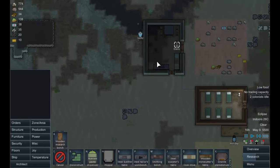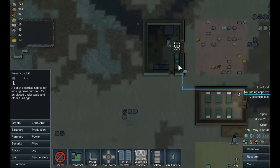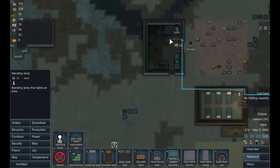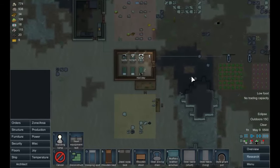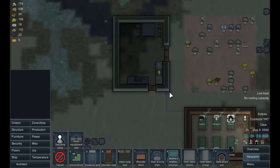We now have a walled-off living area, but it's in the dark at the moment so that's something we need to deal with as a priority. Let's get some power conduit put through there, and we'll put a standing lamp there to illuminate the room from the middle. People are sitting around the table and chatting, which is a joy.